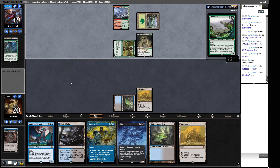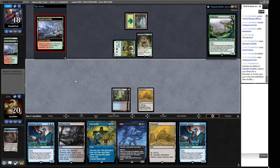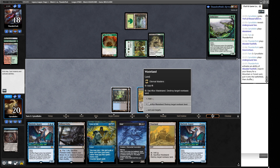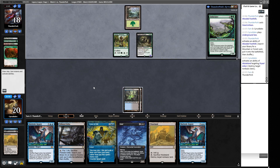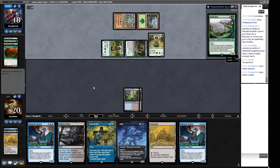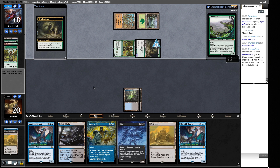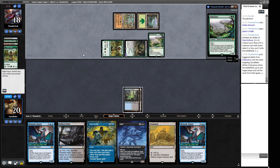I don't want our opponent to know we have the second Wasteland. They play Cradle and tap for three - we don't get to interact with that Cradle anyway because the moment it's played they get the mana. We did trim one Bowmasters earlier. We can't interact with Endurance but that's fine. We're somewhat in the matchup that these decks are designed to do pretty well into. End-of-turn Ponder - I'm looking for Fatal Push here.